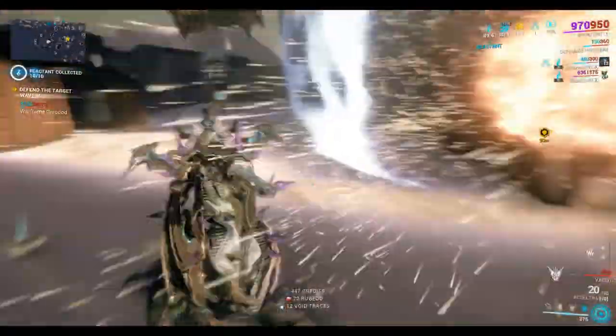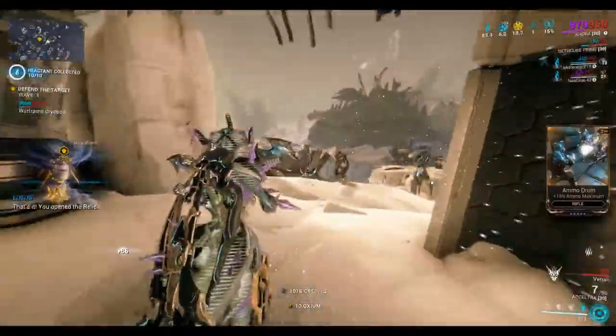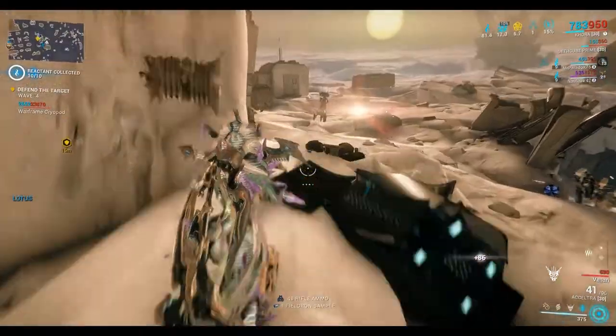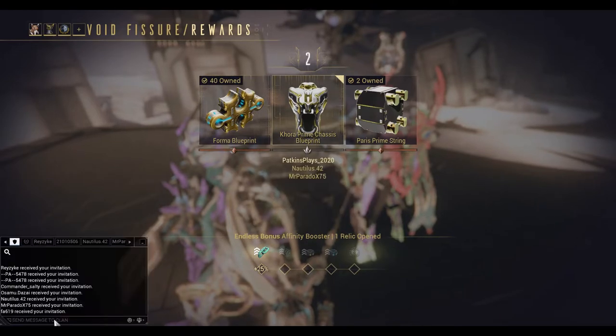Okay, 10 reactant. That's it, you opened the relic. Finish your mission and we'll take a look inside. Let's see what we get — yep, we got the Korra Prime chassis! Very nice.